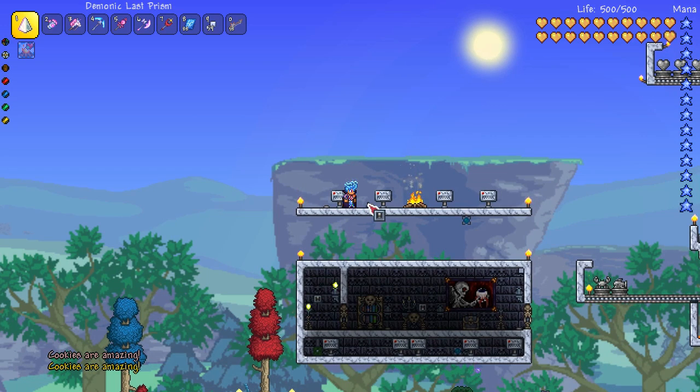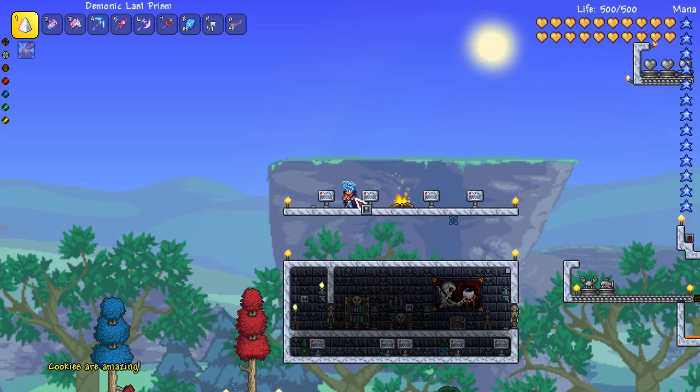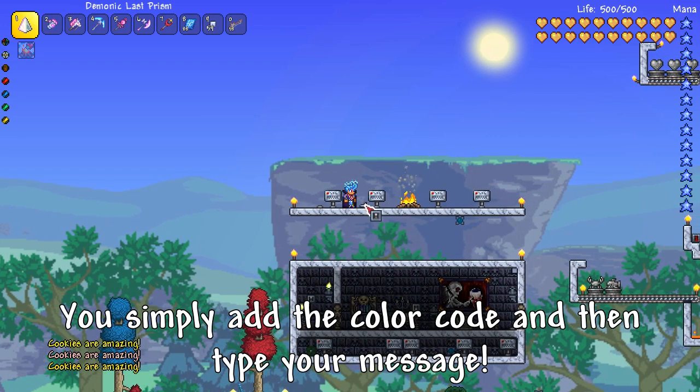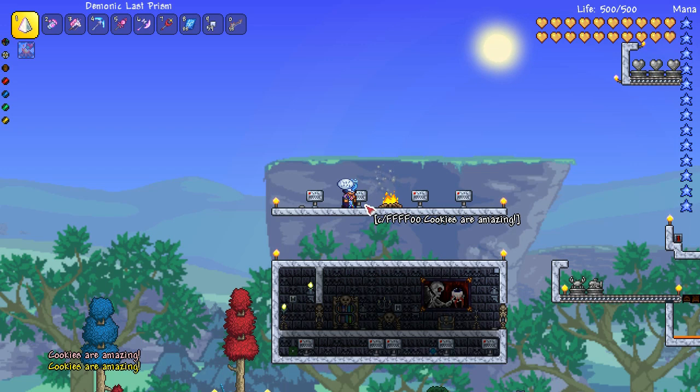For the next one — links in the description for this — you can also add colour codes to the messages, and there are lots of different colours you can use. I think this is really cool because sometimes for maps you want to use different colours. It's a really nice touch.